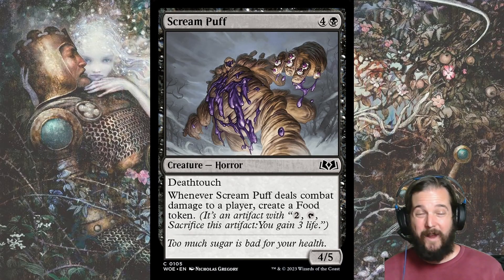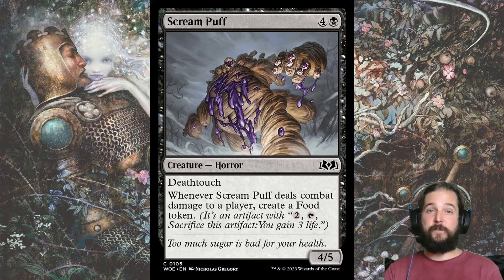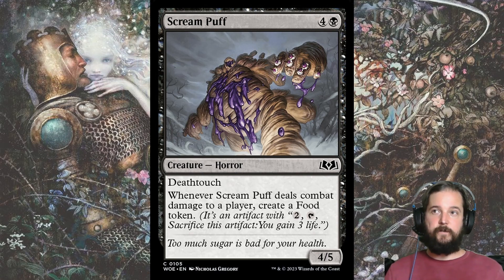Scream Puff is great top-end. You get a 4-5 Deathtouch, but most importantly, whenever Scream Puff deals combat damage to a player, you create a food token. As more people start to pick up cards that are good at creating food tokens like Sweet Tooth Witch, I think Scream Puff will become more important since it can create multiple food tokens over time.